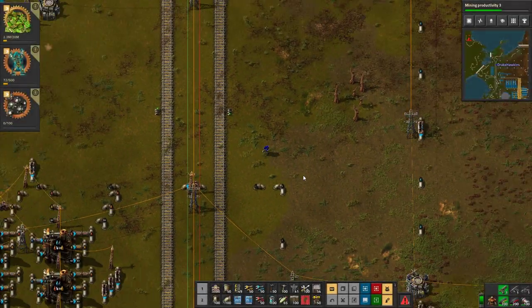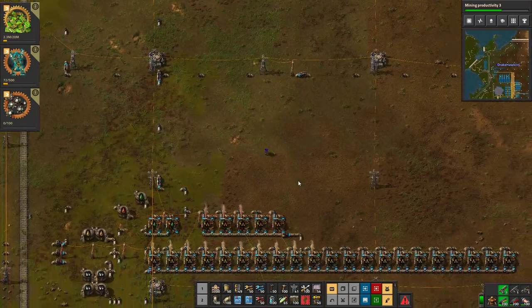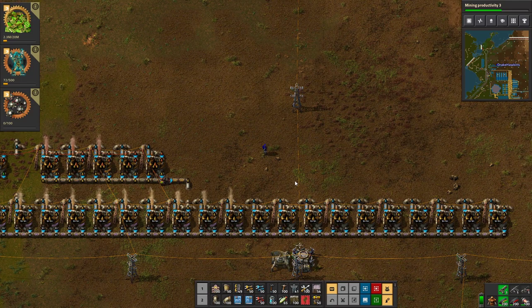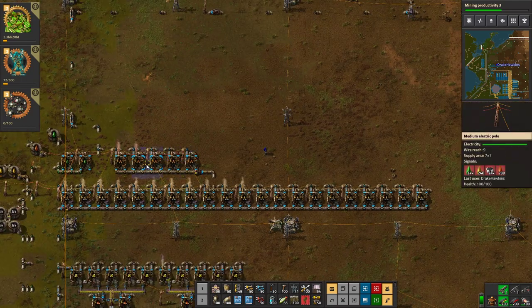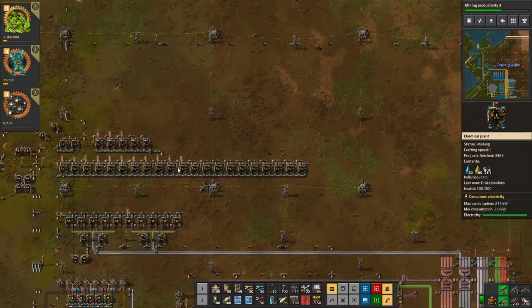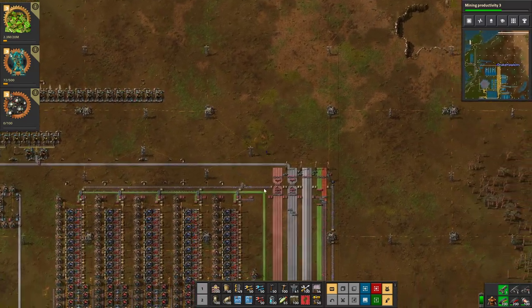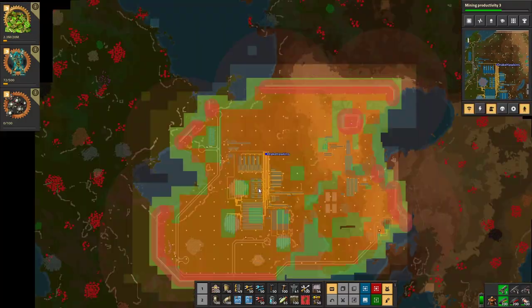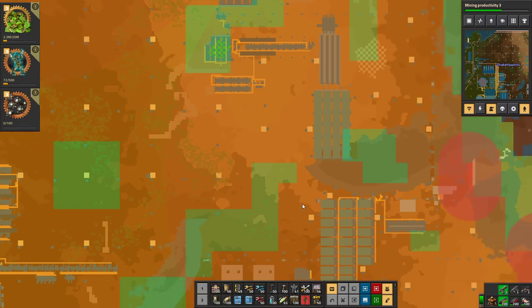Welcome back everyone, Drake Hawkins again, and we're back for some more Factorio. Thank you all for your feedback and joining us for the fun. Why are those two stopped? Probably flow rates - they are circuited. We got a couple of issues that need to be tended to that were brought to my attention. Let's flip into map mode.